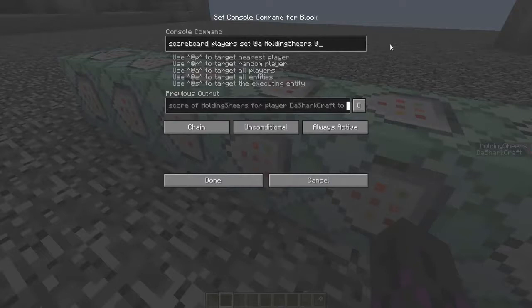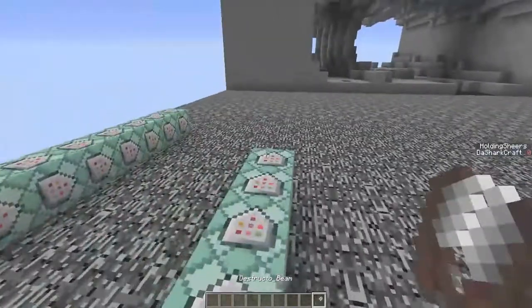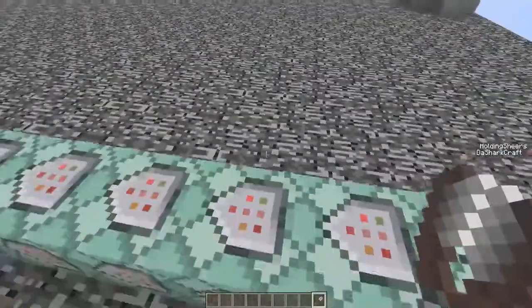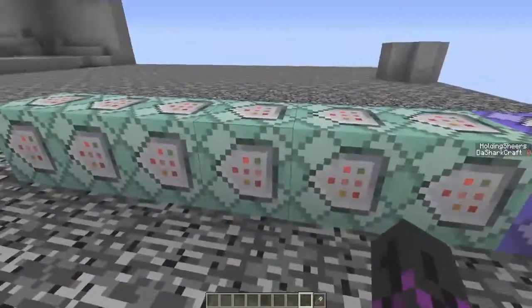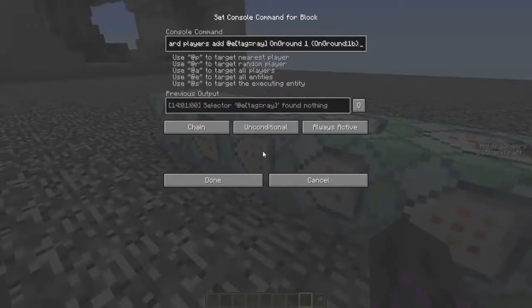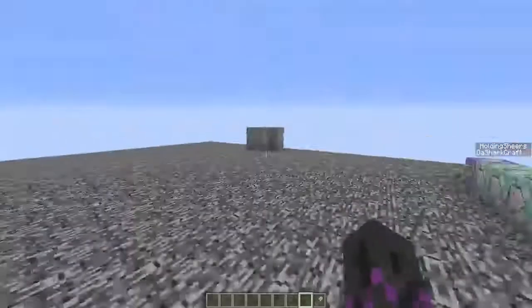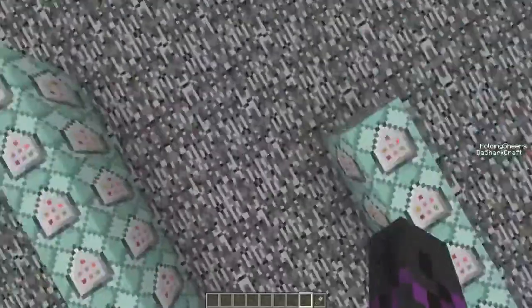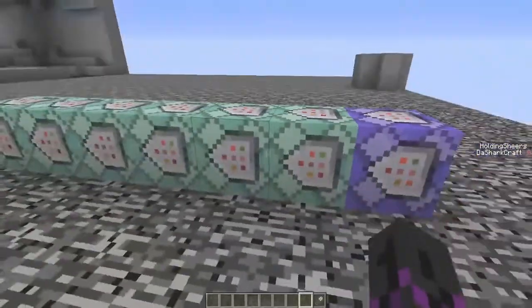And then we have 'if I'm holding the shears.' So if I'm actually holding the shears, it'll set the score to 1, but it sets it to 0 almost immediately — just for one tick — so it doesn't spawn more TNT than it needs to. And then, if any of the armor stands touch the ground, they immediately die. So if they get 14 blocks into the ground, the explosion stops working right there.